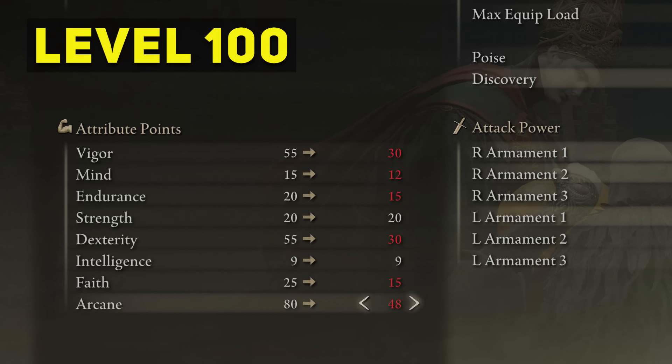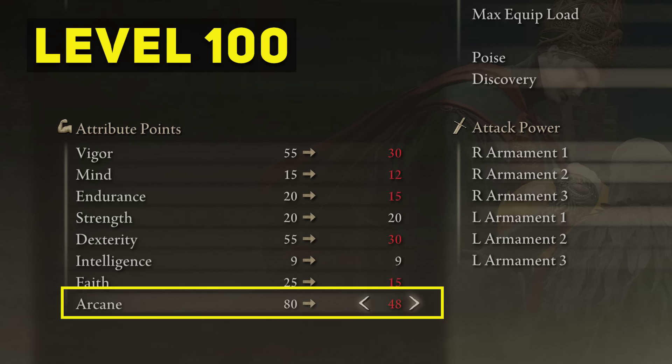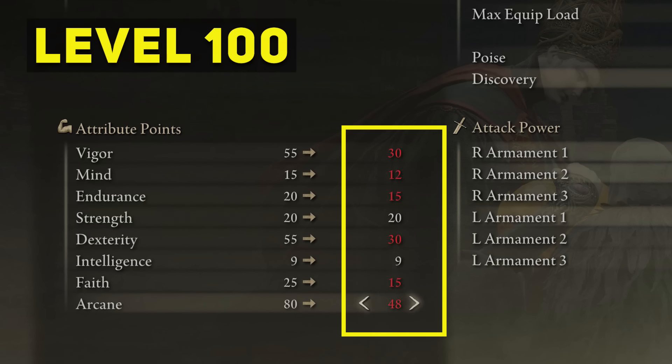For level 100, this is when you want to slow down on the dexterity points and have more points into arcane. Although you will have one sword, that will limit the build's power. So vigor around 30, mind at 12, endurance 15, dexterity at 30, faith at 15 so you can start using Flame Grant Me Strength incantation, and arcane around 50.